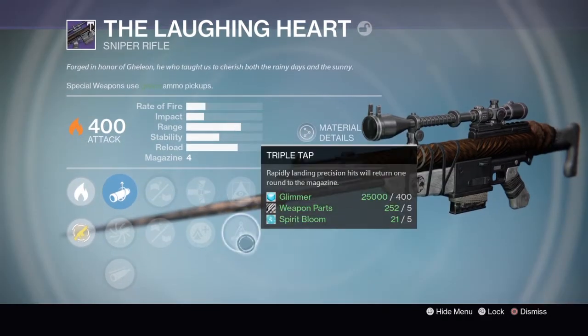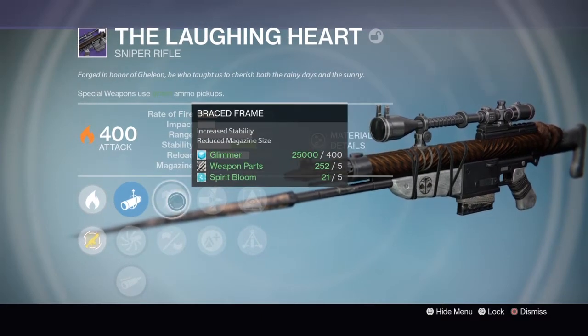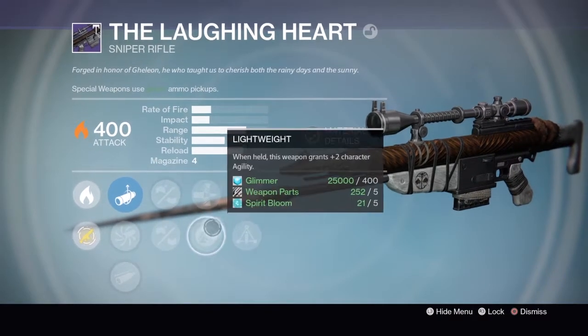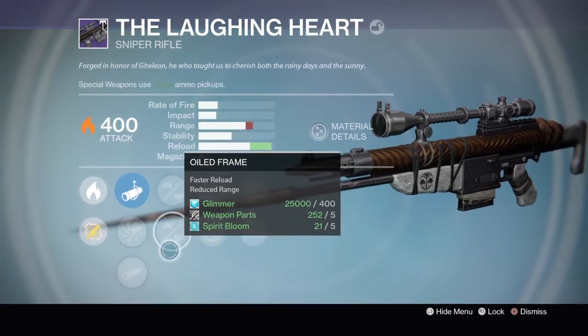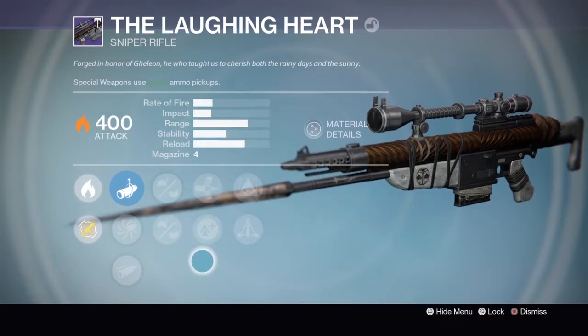The other weapon is a Laughing Heart sniper rifle. It comes with Hidden Hand, Triple Tap, Lightweight, Armor Piercing Rounds, Braced Frame, and Oiled Frame. Yeah, these are both garbage — I don't even want this gun.